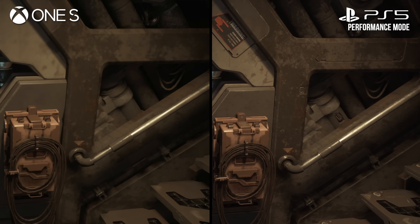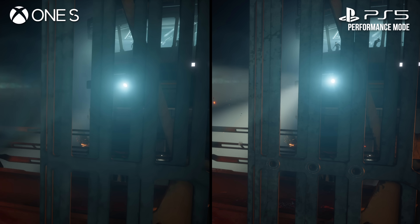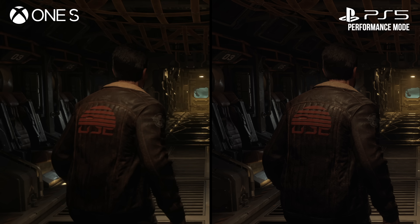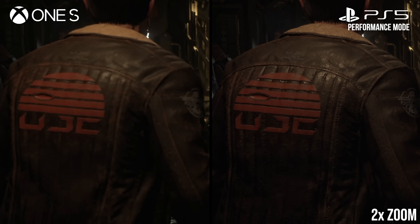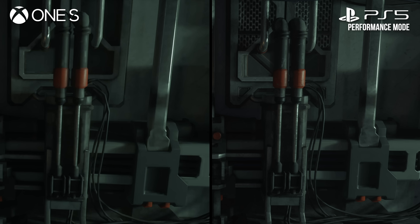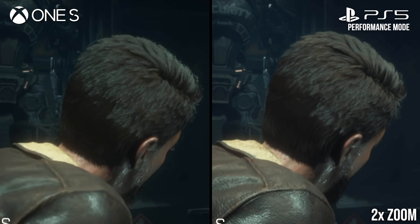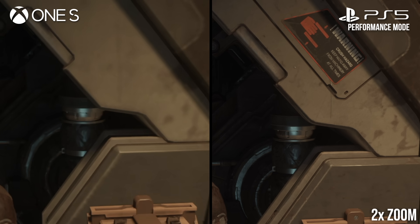The first and most obvious difference lies in texture quality. Across the board, the 2D artwork has been hugely simplified. With the Series S and PS5 performance modes side-by-side, texture resolution is much lower on just about every surface in the game — from the main character's jacket to metalwork on the ship interior, texture assets are much blurrier. And it's not just resolution that's been cut back: a lot of the overlaid textures are simply missing, like the security label on this robot, or the warning sign on this beam.